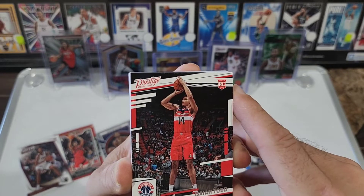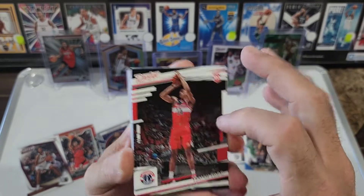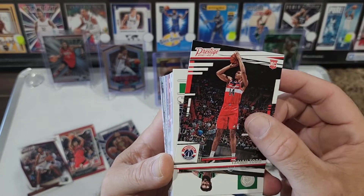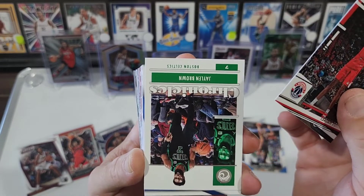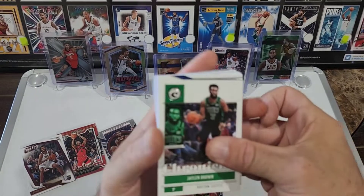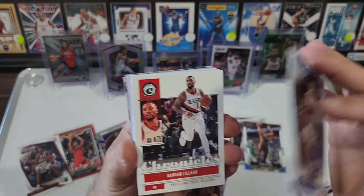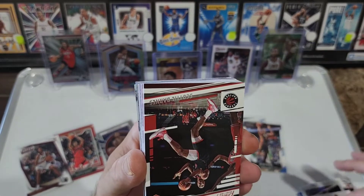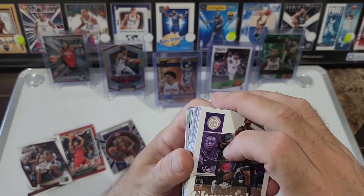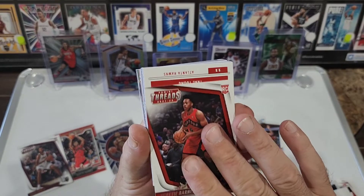Franz Wagner on the Marquee, someone from the Houston Rockets — it's Alperen Şengün. Chris Duarte on Marquee — oh there we go, very nice — green Evan Mobley Essentials, I will take that. That is a great looking card. I love Essentials — when the Chronicles Draft Picks came out I loved the Essentials in that too, but these ones look really good.